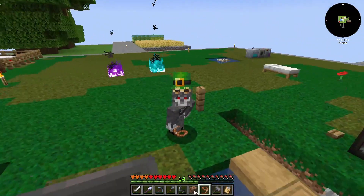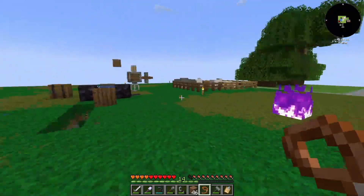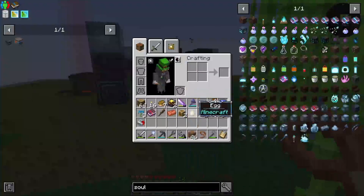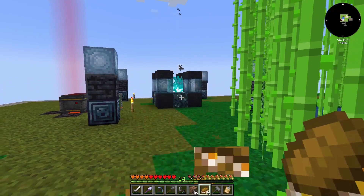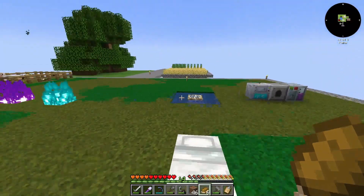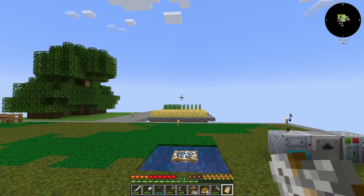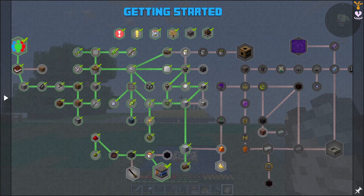Anyway, welcome back! Hope you guys are doing well. So last episode we got through our spirit stuff, we got that going, we got a cobblestone generator, we got our first bit of power — we're ready to move on with our business today.